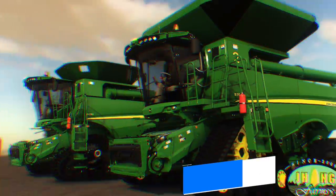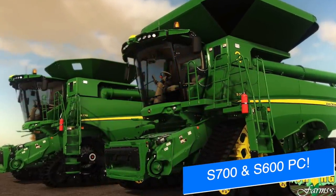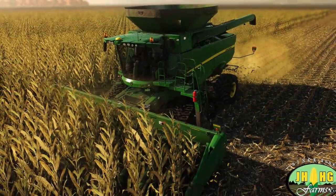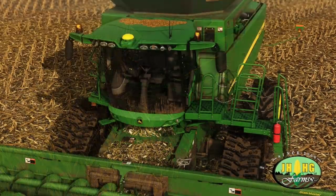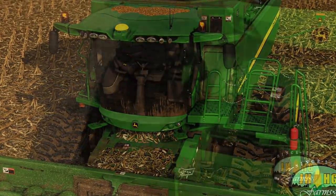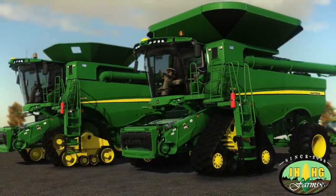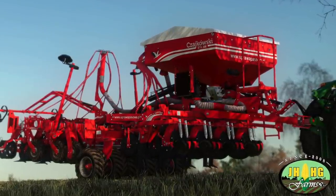Speaking of big John Deere combines, JHHG Modding has released their John Deere S700 and S600 series updates for PC players, which include new 3D tracks from ATI, Goodyear, Susie, and John Deere, and features true 4K textures and details. Unlike the mod hub version which is a lower-detailed version made to work on all platforms with consoles in mind, if you want the highest-detailed version of this mod on PC, check out the links in the description for the series downloads.